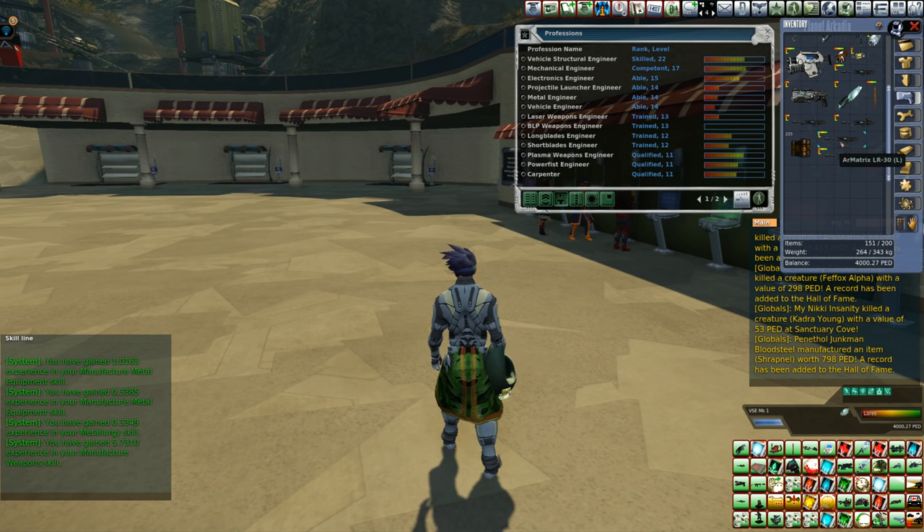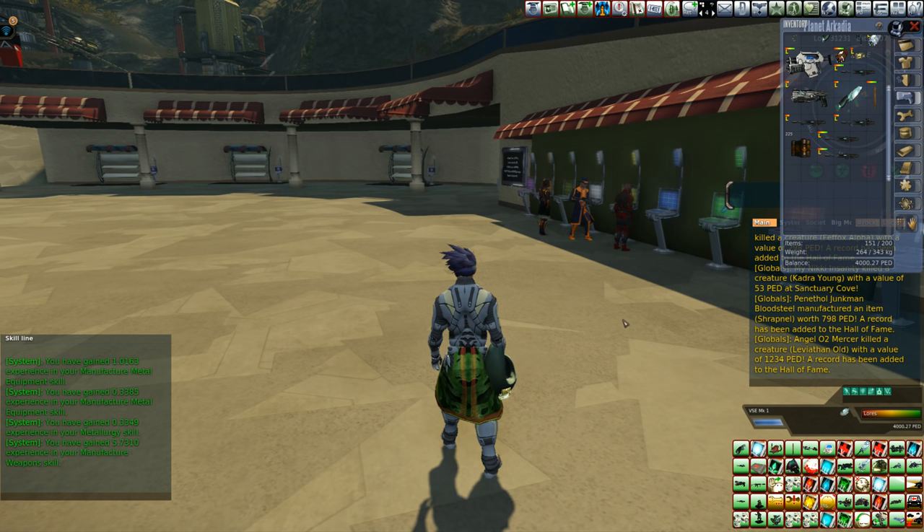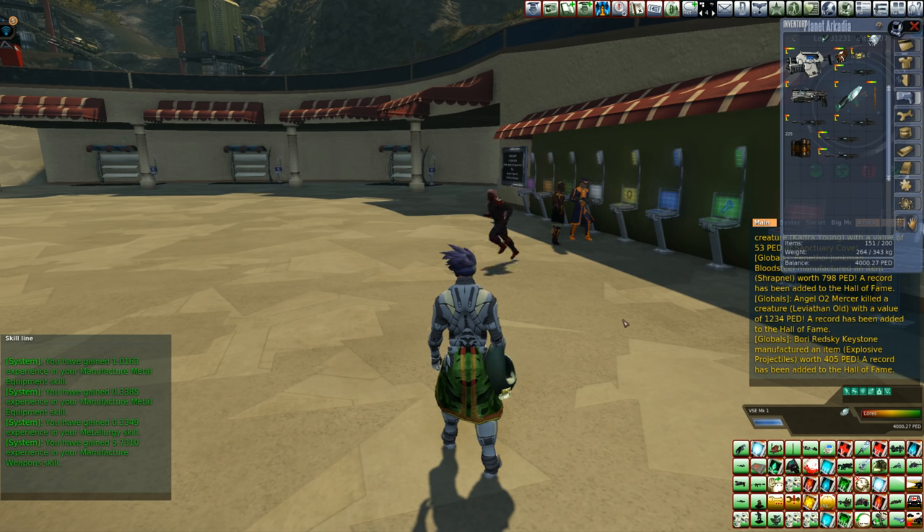We've got two new weapons right there. I know it wasn't great — I didn't get a Hall of Fame or anything like that. But I just crafted two items, and one of those items was over 50 PED, which should have been a global — just saying. Please like, share, and subscribe for more awesome Entropia Universe content. Did you know? You're awesome. Until next time, peace!